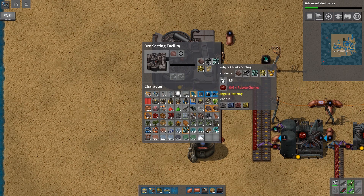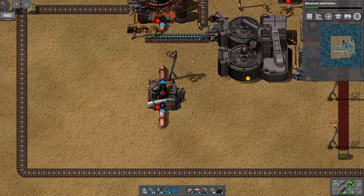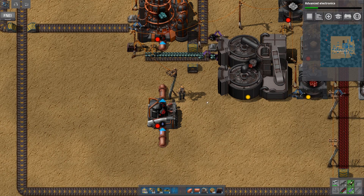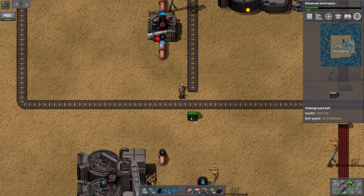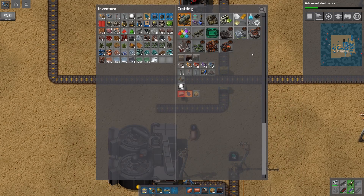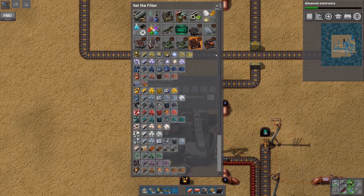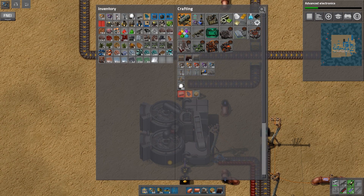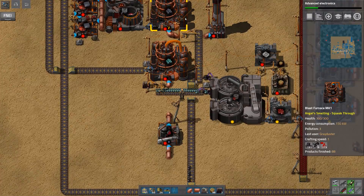Next we need to take care of aluminium, lead and nickel. As I remember from last episode, lead and nickel are up here. I'm going to need to send one underneath, so we're going to go this way. We are going to need just a few more filter inserters — the kind that can be set by choice. So let's choose this — we want lead.